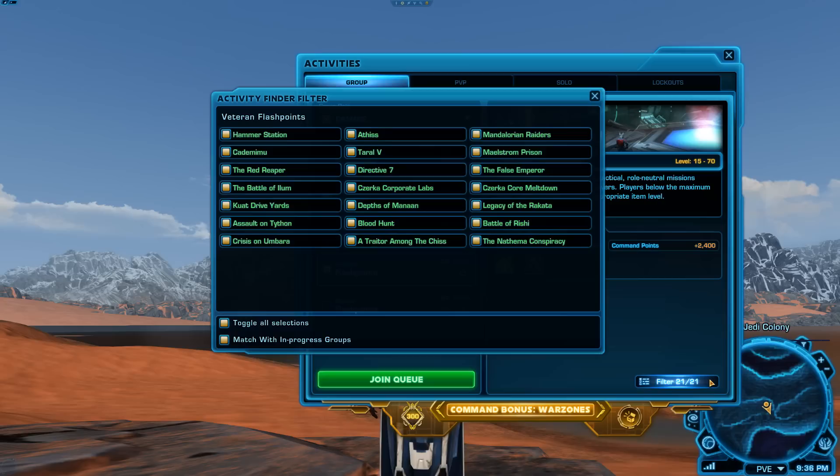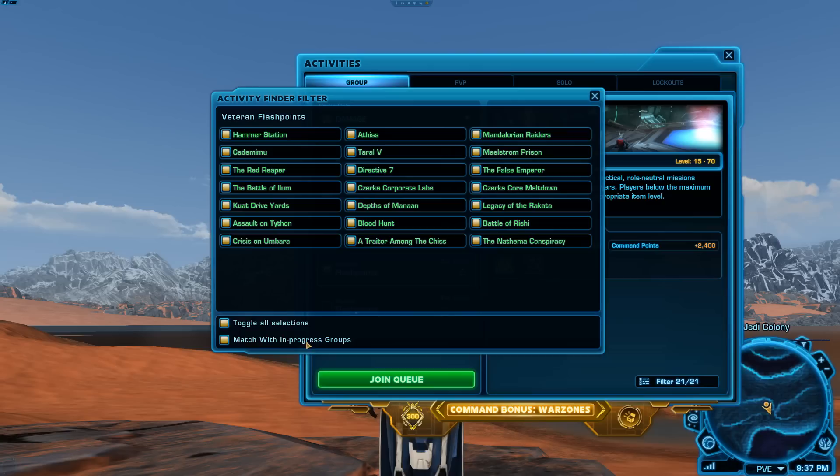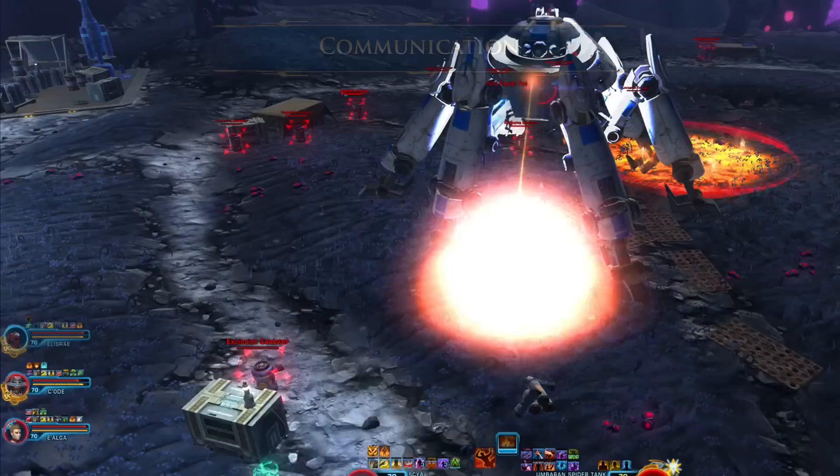Just queue up again and hope for better luck next time. For your first flashpoint, I recommend filtering the flashpoints list — this will help your luck in having a good first group finder experience. To filter which flashpoint you might get, click filter on the bottom right. What flashpoints you see will vary depending on your level and what expansions you have unlocked. I recommend unchecking the ones with a higher difficulty level. There's also an option to join in-progress groups who lost a player along the way — I don't recommend having that checked so you can see the flashpoint from the beginning. Keep in mind filtering will make you ineligible for the daily rewards, but is a much smarter way to queue for your first few times. Once you're ready, join the queue!